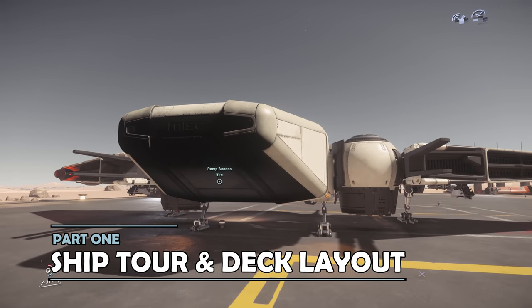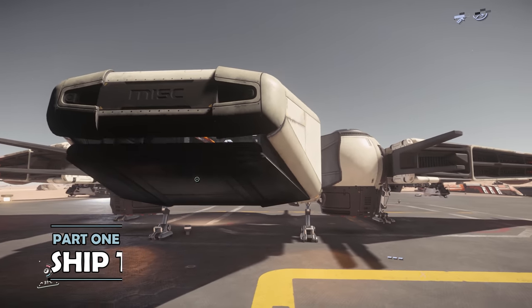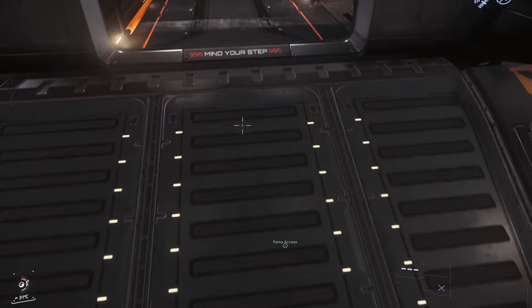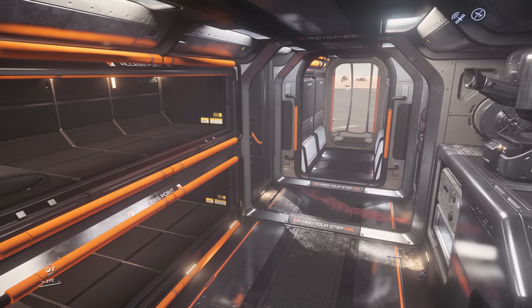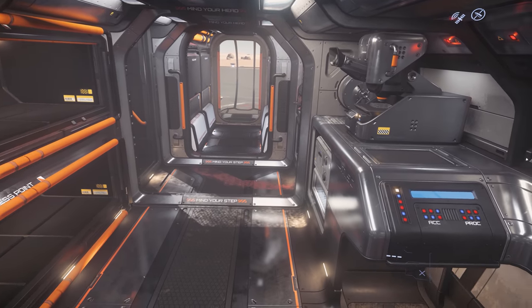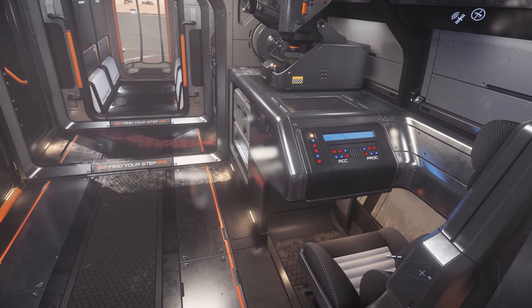You get into the Reliant Sen much like the others in the Reliant series, via a deployable ramp at the rear of the ship. This takes you into the main body at the back of the ship. On the left or port side are two beds, and on the right or starboard side is the science station.